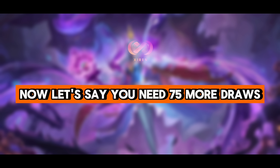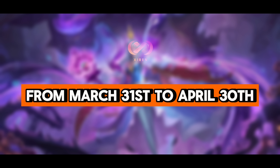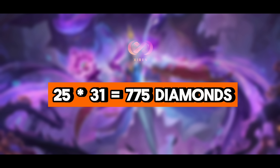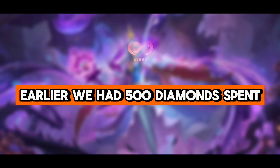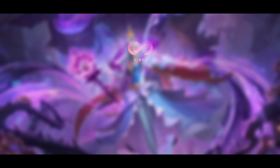Now let's say you need 75 more draws. Continue drawing once daily from March 31 to April 30. 25 times 31 equals 775 diamonds. Earlier we had 500 diamonds spent, plus 775 for daily draws, equals 1,275 diamonds.